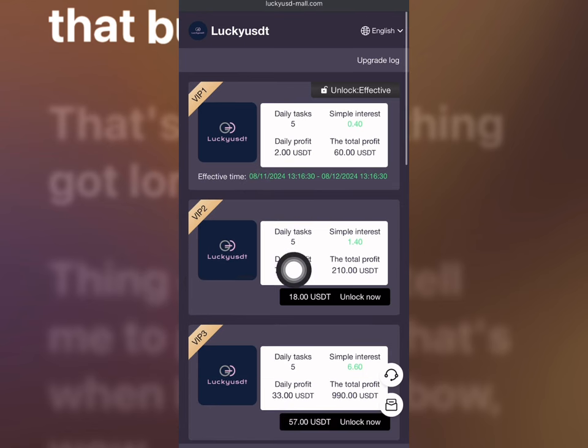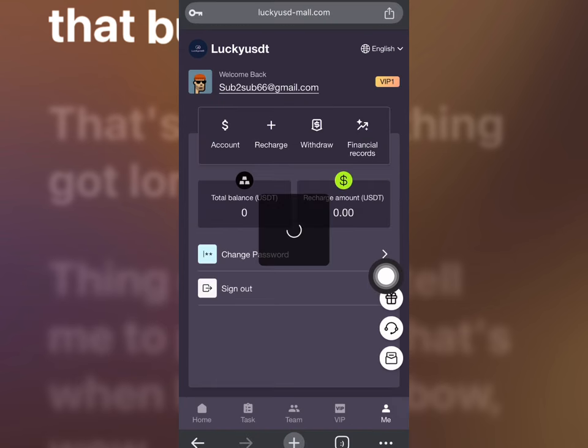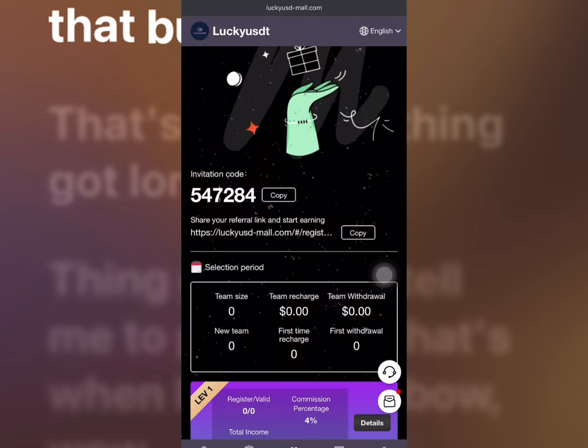So I went for VIP one, which I'm making 2 USD for. VIP 2 is over 7 USD daily profit to unlock it. Another concept to make money is by sharing your invitation link. So I'm going to be going over to my team page right here. If I promote this invitation link, I'm going to be making so much income guys.